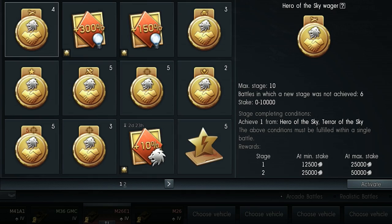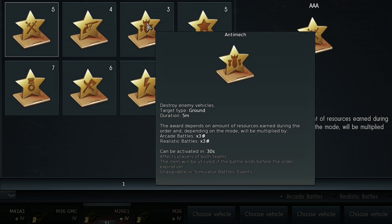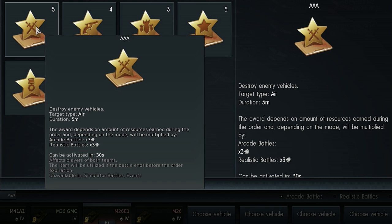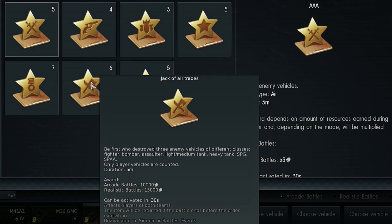New combat items have also been introduced: Orders. With their help, you can give tasks to other players. Each order is active for a certain amount of time — complete the order within the given time and receive Silver Lions as a reward. This means you can earn extra by completing tasks that other players set. Orders are currently available for arcade and realistic battles.